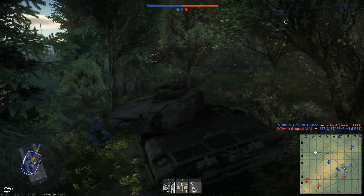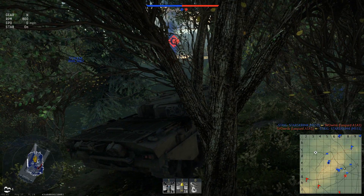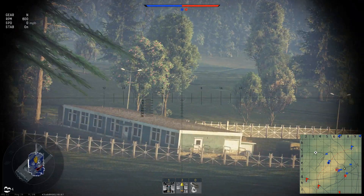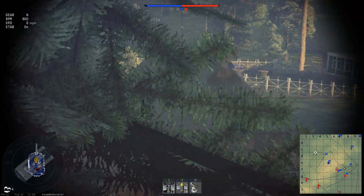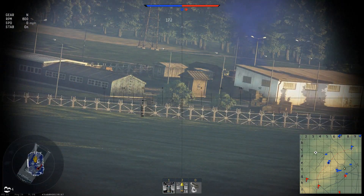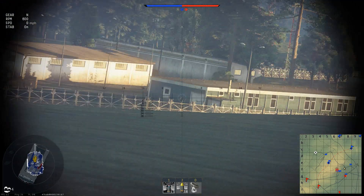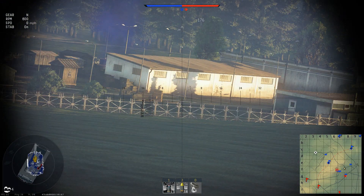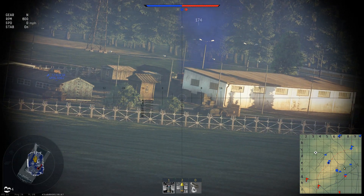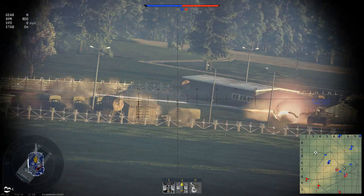I'm basically giving cover to that AMX 30 who is trying to take the C point. I can't spot any enemy tanks — there might be one hiding behind a building somewhere, so I've got to be careful. It looks relatively clear at the moment.